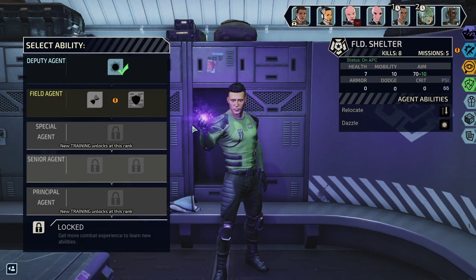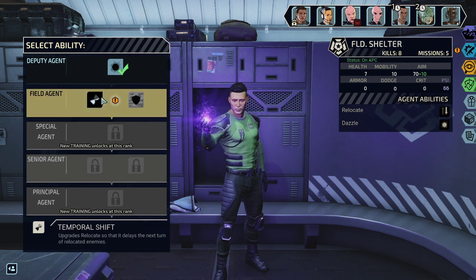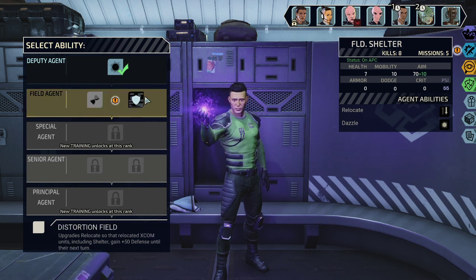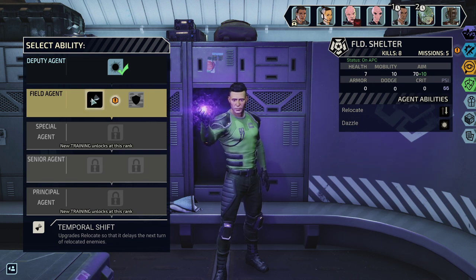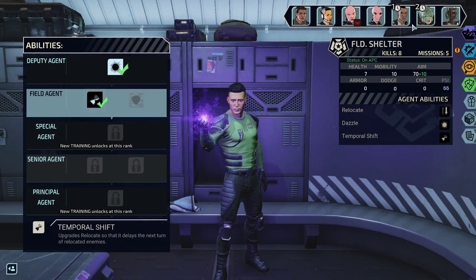We have two options: Shelter could either upgrade the relocate so that it delays the next turn of relocated enemies — which I took last time, so that's good — or the disorientation field upgrades the relocate so that relocated XCOM units, including Shelter, gain 50 defense until their next turn. Also not bad, but I think the delay is the better choice because tempering with the initiative is really what this game is about. Any ability you can use to do that — and this is an ability you can use every single turn — is pretty damn good.